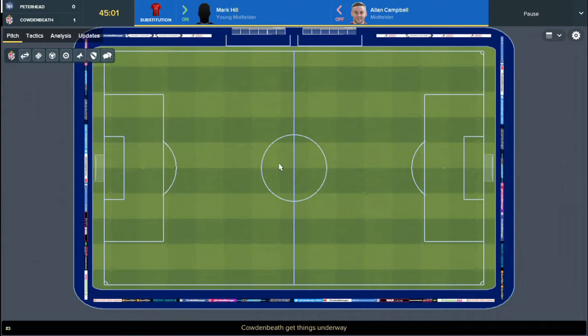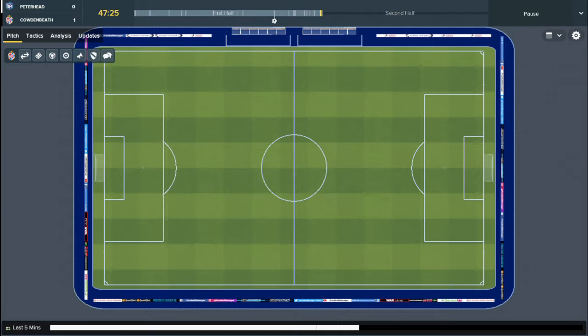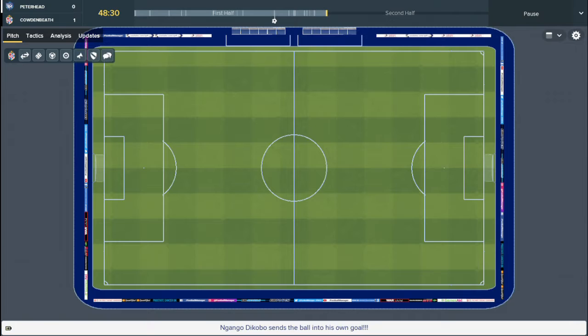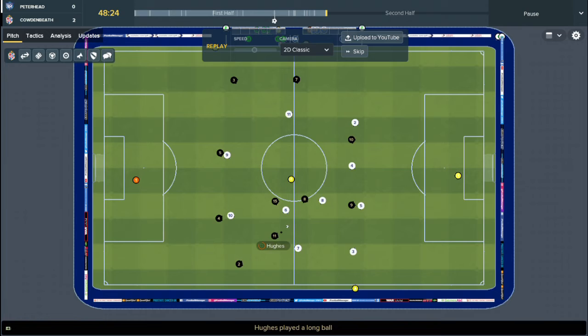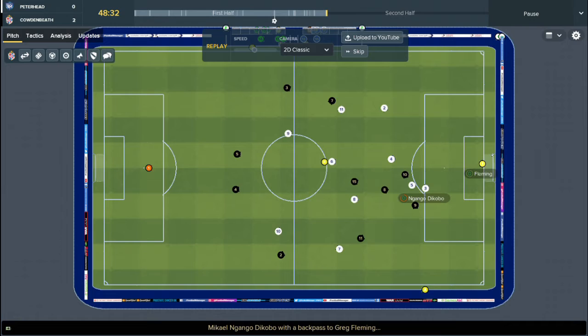I may also start incorporating my logos and whatnot just to make it look a bit better, but I'll be sticking with 2D for now. Other than that, the save is going well — and it's 2-0! Was that an own goal? Yes, it's a terrible back pass to make it 2-0.